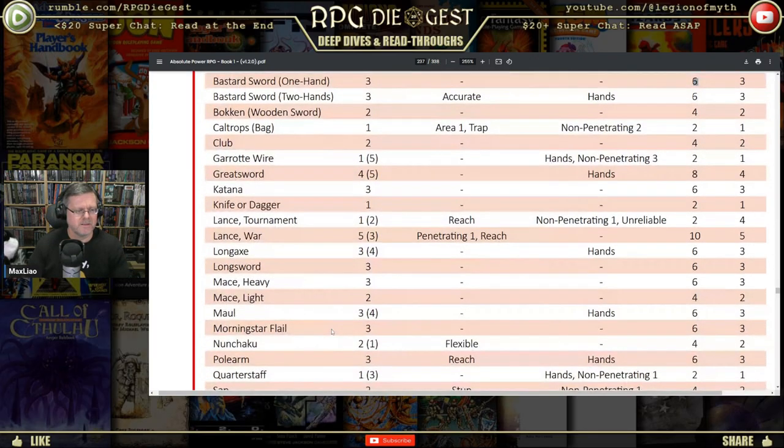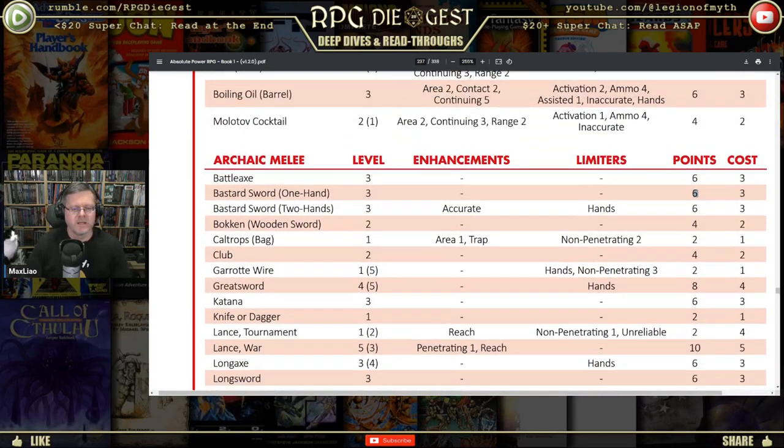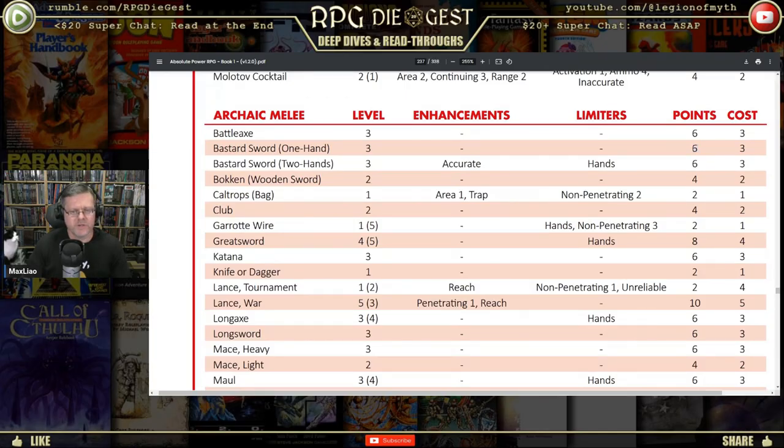Looking at shield bash and weighted chain — it looks like it's the same damage for one- or two-handed. What you get out of the Bastard Sword for two-handed is accurate. Accurate gives you a minor edge — a bonus to hit — essentially you're rolling 3d6 and taking the highest two. It's driving me nuts that I can't remember the term. The game calls it edges and obstacles: edge is the bonus, obstacle is the minus.